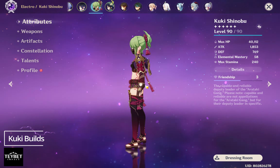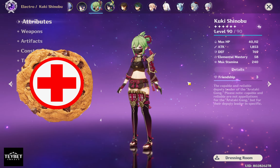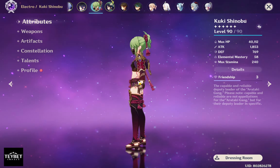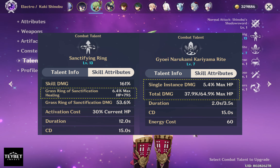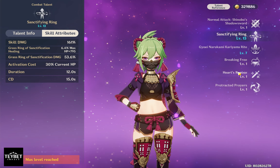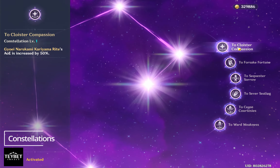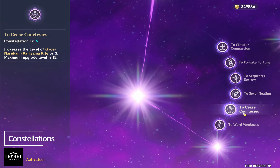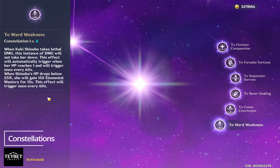Kuki can fit into many roles — you name it. Healing Kuki, Tank Kuki, Elemental Reaction Kuki, and many more. Similar to Yelan, both her skill and burst scale solely from HP, so how high her HP is is very important. Her constellation level plays a big role. I believe constellation 4 is a good spot because of the added damage. Moreover, constellation 6 is also useful, though it only gains a little bit of EM for 60 seconds and won't make Kuki invincible.